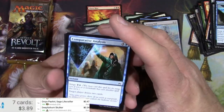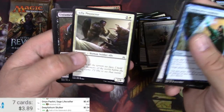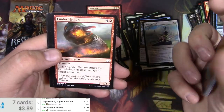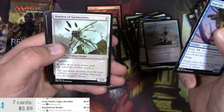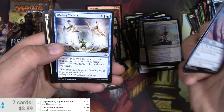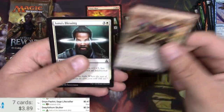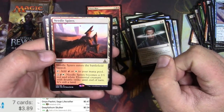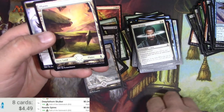Comparative Analysis. Aggressor. Creepy — love it. Hellion. Other Wastes. Avenger. Roiling Waters. Immobilizer Eldrazi. Iona's Blessing. Needle Spires — it's okay. Three a buck? Not quite. 60 cents.